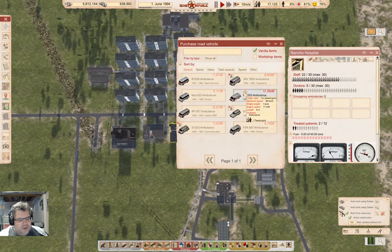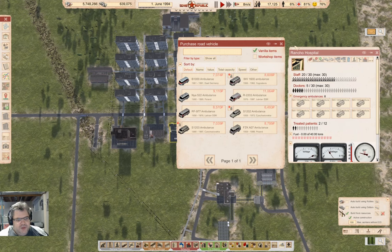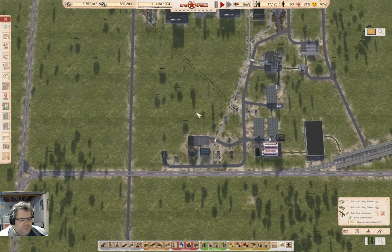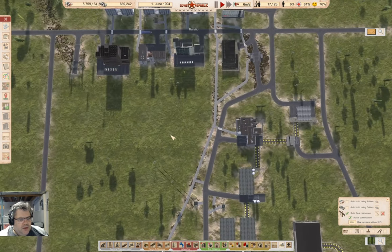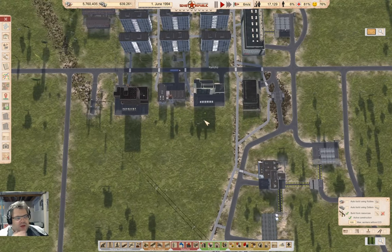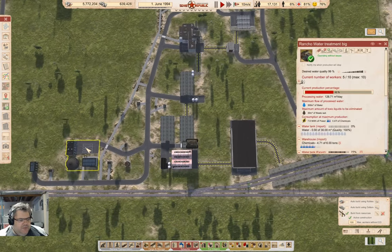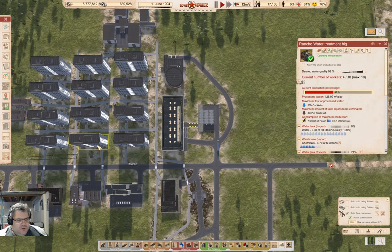Over here we're gonna need — we'll just grab those ones. Now, I think there is something obvious that I am missing. I thought of it a minute ago and now I've unthought of it.